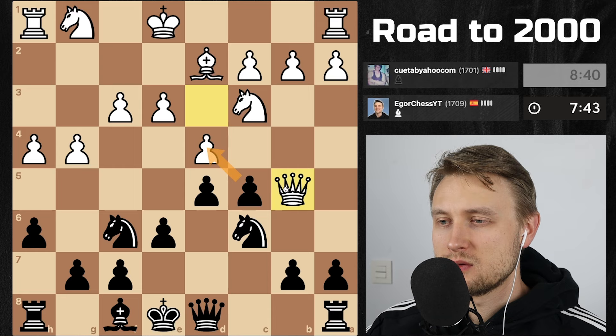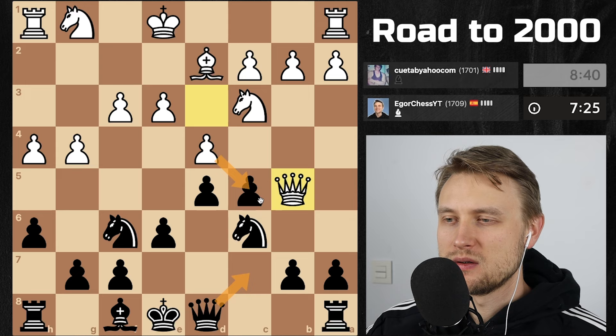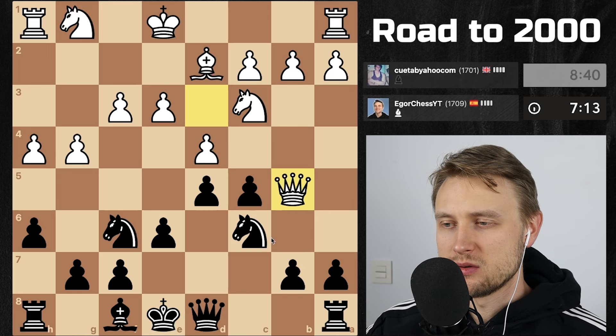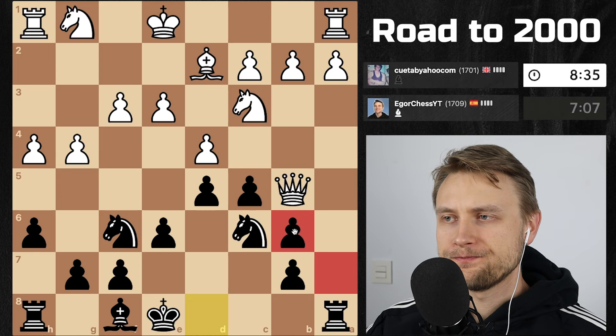I could go here, and if he takes — take, take. Gets a bit complicated, he's threatening basically to go. If I go here it takes, then okay. What if I go here — a6 doesn't seem too bad but then I lose this pawn. So queen b6, we trade, seems all right. Queen b6 — this at least opens up the a-file.